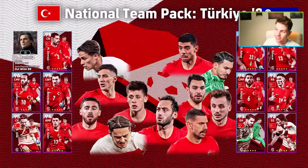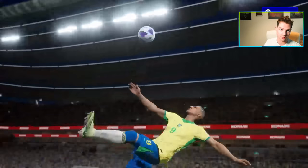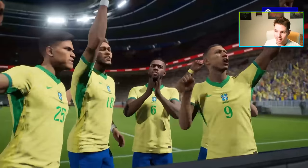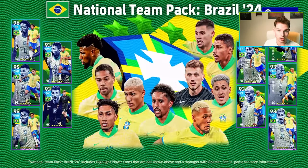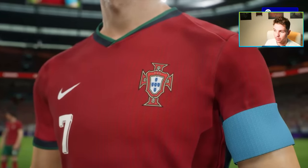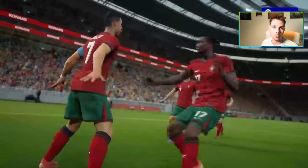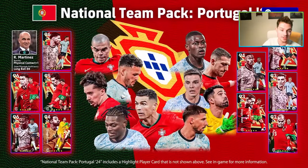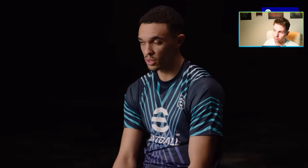There are also other national team packs. These are not premium packs — they're actually 900 coins. The Brazilian pack, the Turkish pack, the English pack, and the Portugal pack are all 900 coins. The Portugal pack is being modeled by Cristiano Ronaldo, obviously hoping to inspire his team in Euro 2024. This is Ronaldo's pack here with Martinez, and every one of these packs comes with a manager.